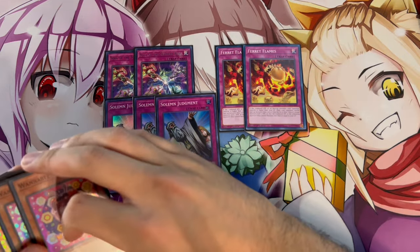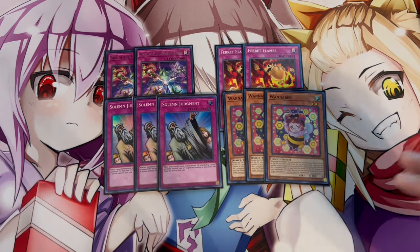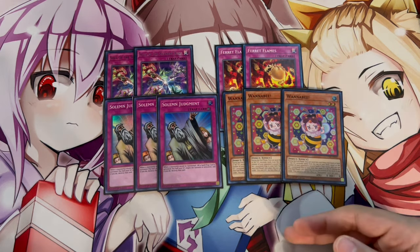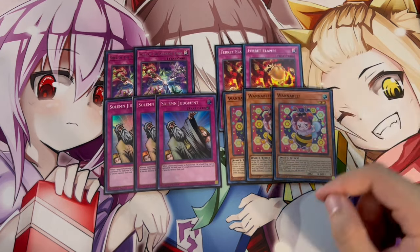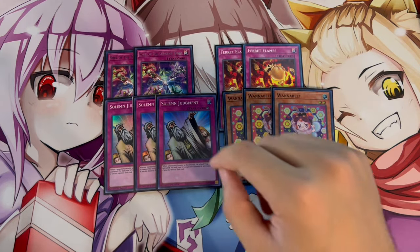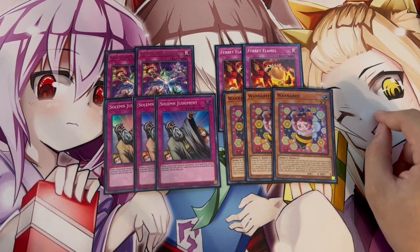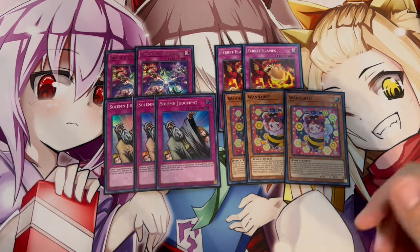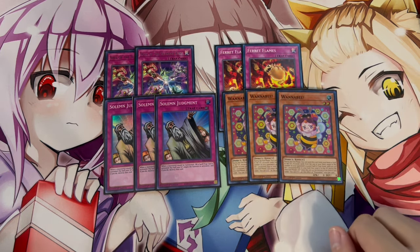To round off our trap cards, we are playing three Wannabe. Wannabe is one of the most important cards in the deck - it gets you to all your extra traps on an end phase, not just your end phase but any end phase. Even going second, you can activate Wannabe on your opponent's end phase to search Solemn Judgment, so when it passes back to you, you already have protection set. You can also get into Soul of Supreme King, any Dynamorphia traps, or Ferret Flames. Three Wannabe is absolutely essential.